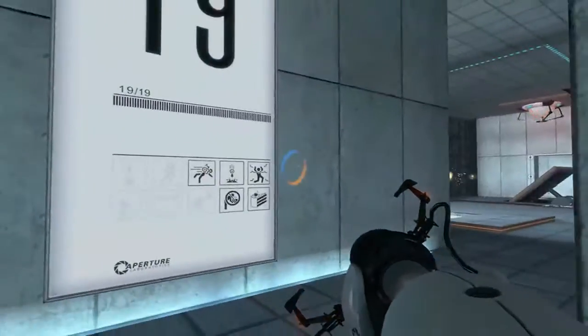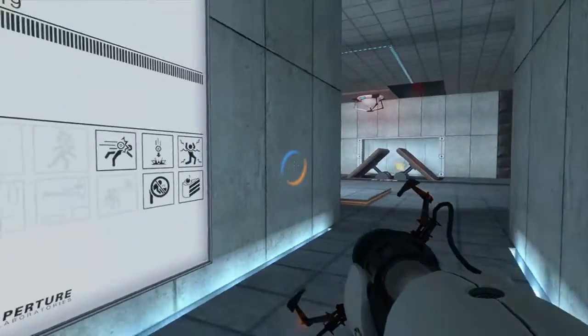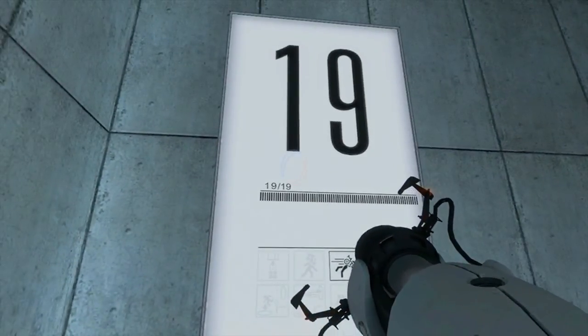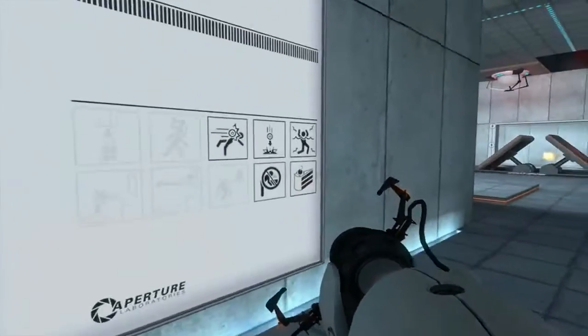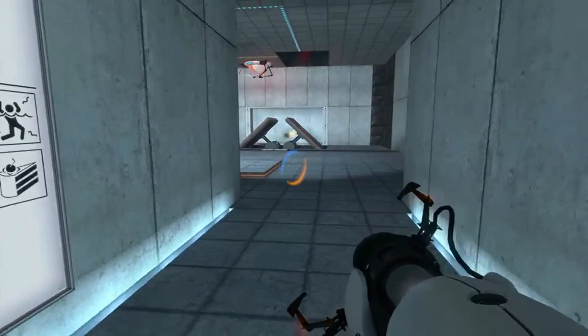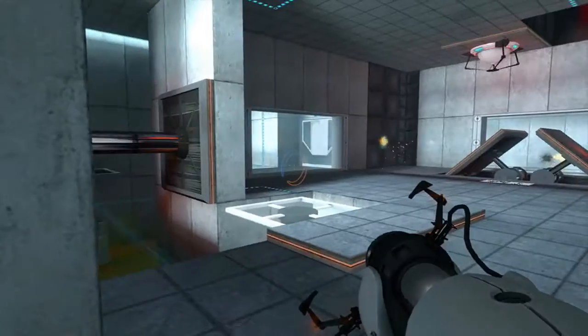Hello and welcome back to Portal. We are on episode 6. We have conquered the first 18 test chambers. We are on 19 of 19, which means today is the thrilling conclusion where we actually get our cake. Are you excited? Well, you should be. So let's get started here.